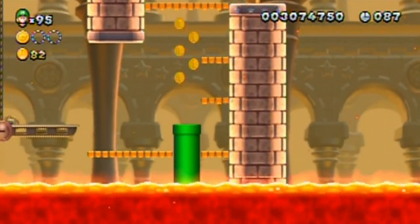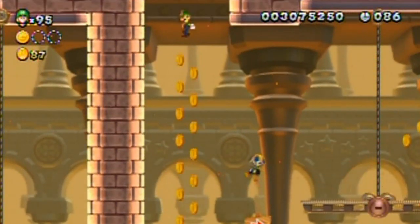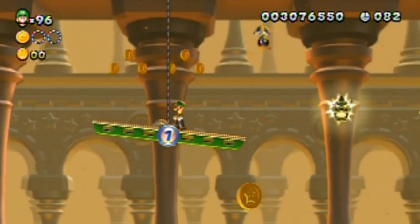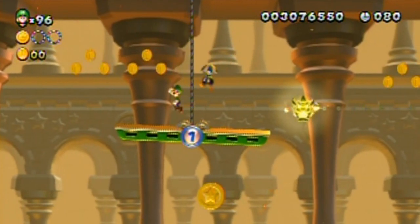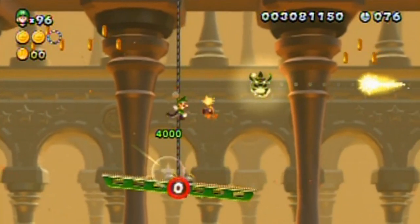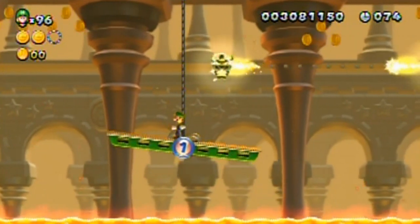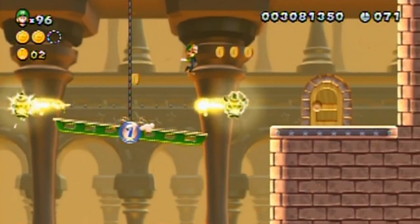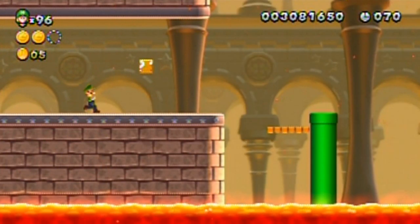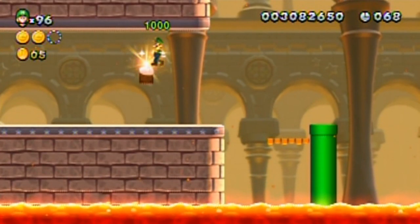I think it wastes more time to go in that pipe for coins than it does not to. Maybe it would be best to avoid that pipe, because you have the platforms off to the side to get up here. Go, go, go, go — and in the door. Should've gotten the thing next to the door, but oh well.